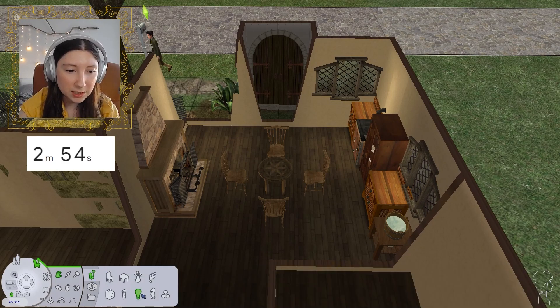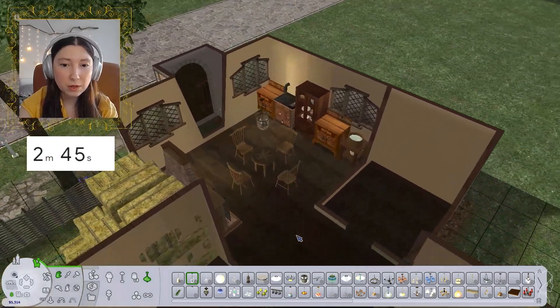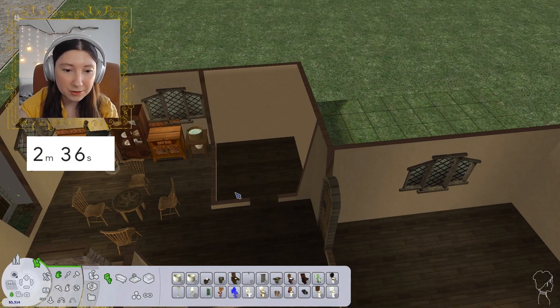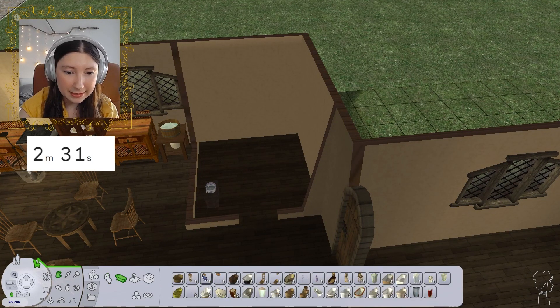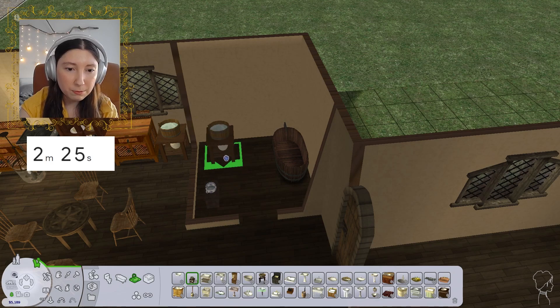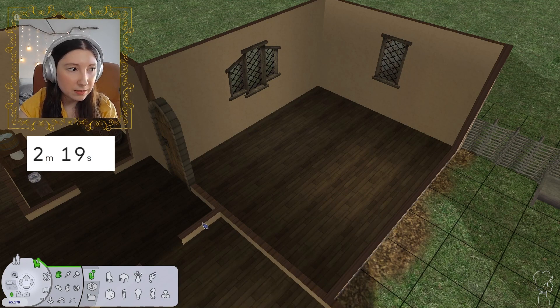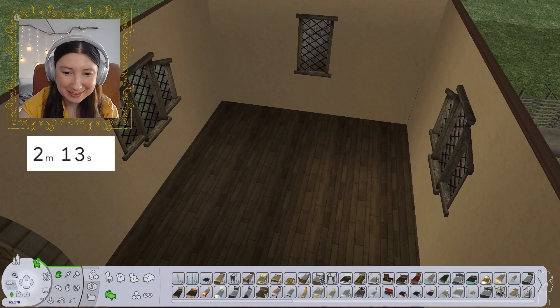Let's go ahead and plop a light down — just something simple, I'm thinking kind of like this guy right here. I really want to add some curtains and stuff, but I think first we need to take care of the other parts of the living quarters because we're running out of time and we might not have time as it is. Let's put this bathtub here and then we'll plop in another sink. I'm not going to worry about a mirror at the moment — the lights can come later, it'll be fine.